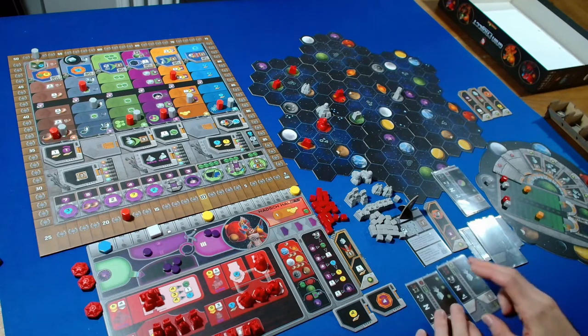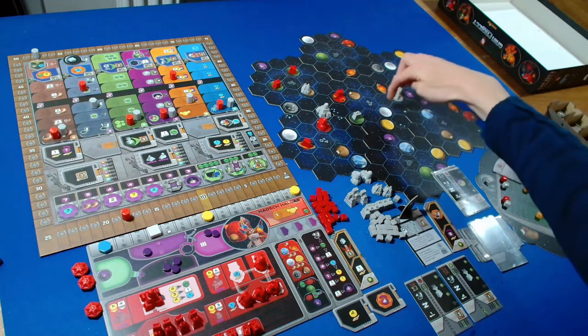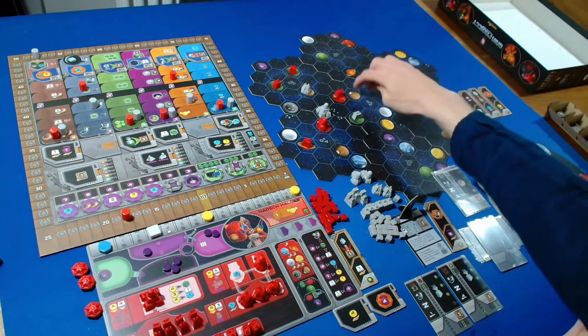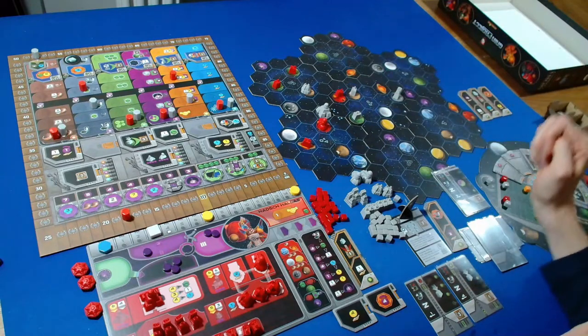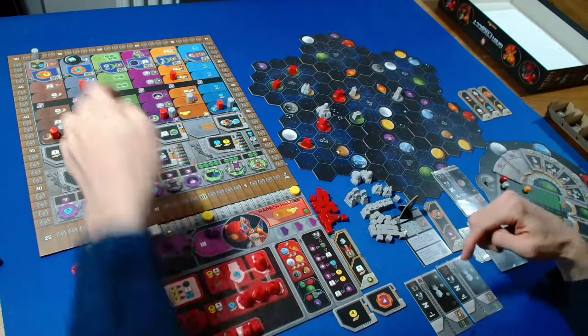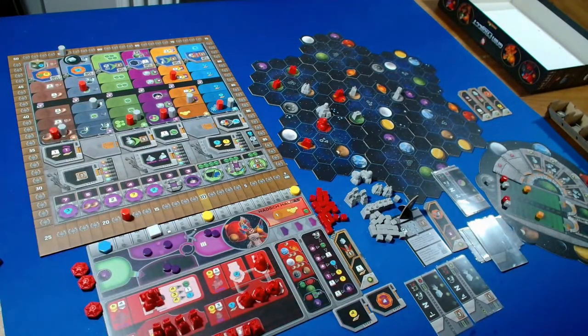The Automa is building a mine. Endgame scoring doesn't apply to them, so they're just looking for the fewest terraforming steps - green, brown, and white - within range two. The options are a white and a brown planet. This white one is within range two and this brown one is closest to us, so they build a mine there. We can cycle one power without paying anything. They get three points.